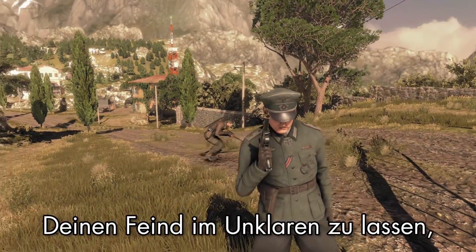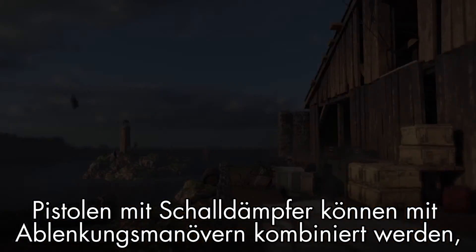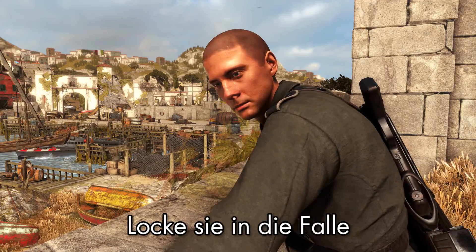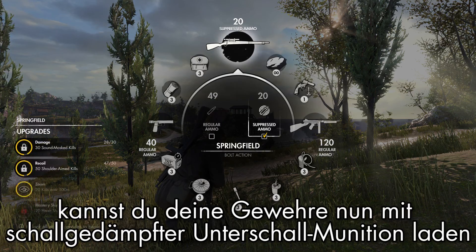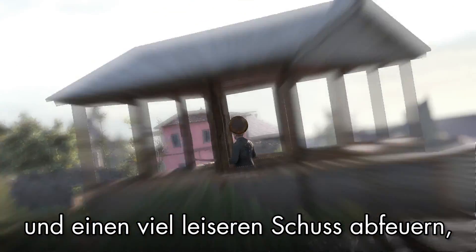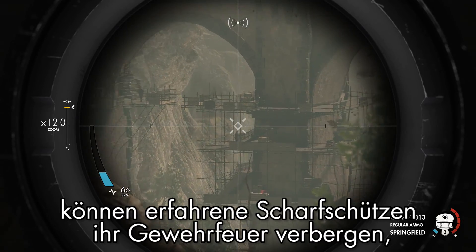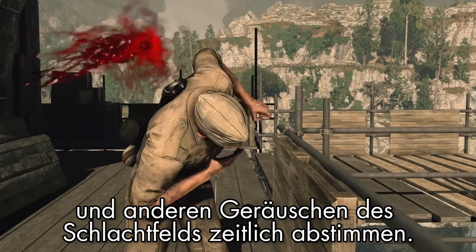Keeping your enemy guessing is the key to victory. Silenced pistols can be combined with distractions to torment enemy formations, luring them into traps and isolating priority targets. When engaging the enemy at range, you can now load silent subsonic ammo into your rifles, delivering a much quieter shot that's less likely to alert nearby enemy forces. Even without suppressed firearms, expert sharpshooters can mask their rifle fire by timing shots with artillery and other sounds of the battlefield.